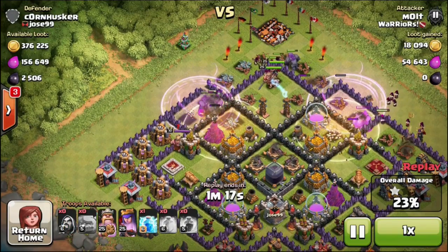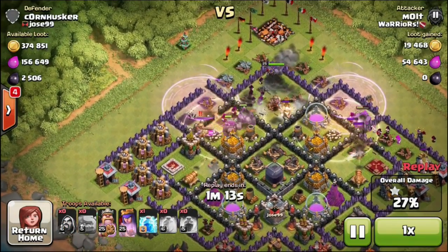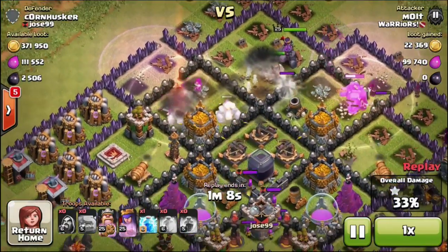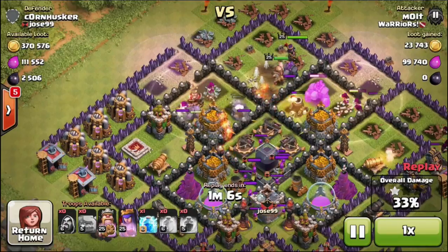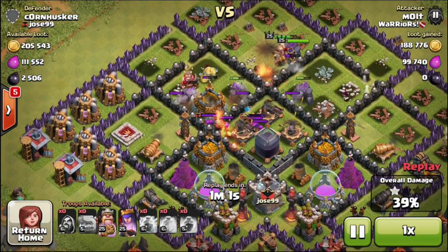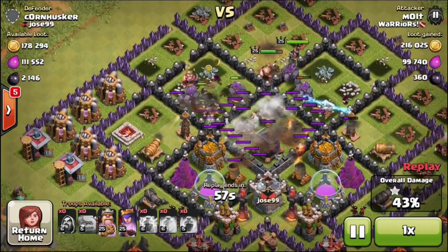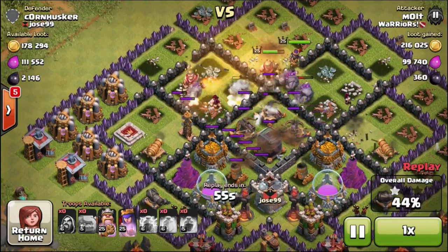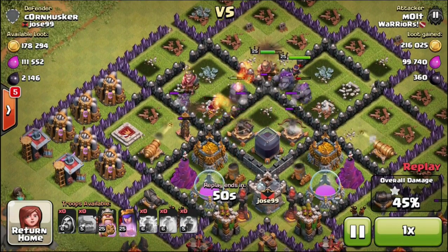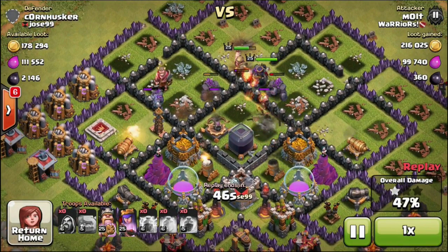This base has over 500,000 loot with an okay amount of dark elixir — I'm definitely fine with 2,500 dark elixir any time of the day. But he has so many giant bombs, and they keep taking out our wizards. We lost probably 10 wizards to giant bombs in the middle of this base. We take out his clan castle troops right there. Our queen, king, and four golems — three of them are still at full health, which is hilarious.